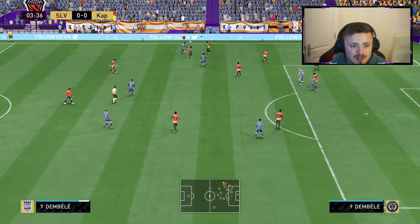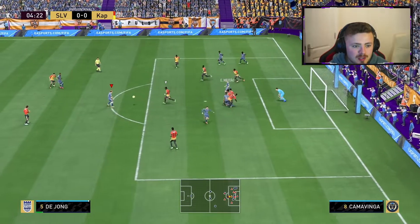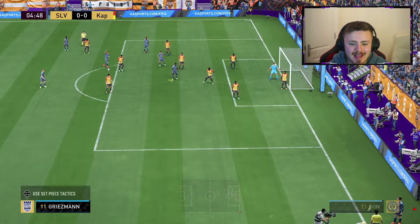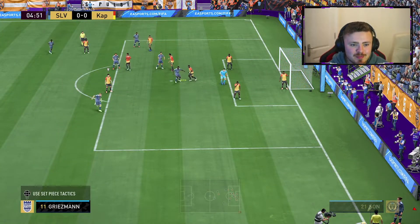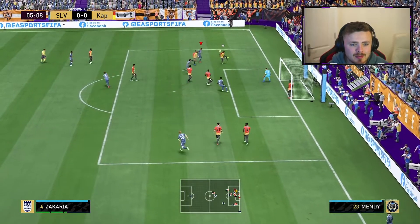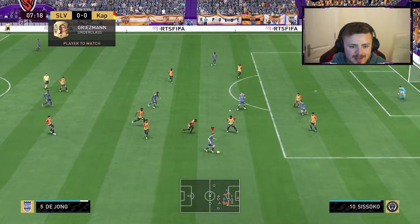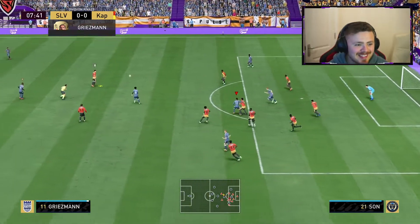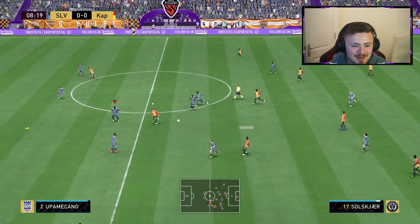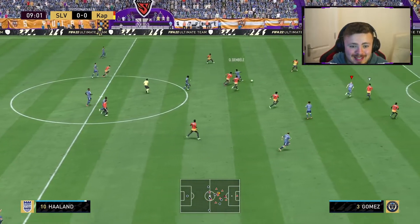Come on Dembele! The dribbling is incredible on Dembele as expected. Camavinga whipped that in. Griezmann, smash that! We've got a corner. Big boys get on the end of this. Upamecano is bringing the keeper out. Let's see if we can bend it around him into that back corner. Big leap but I've got nowhere near anyone. Oh, Frankie! Griezmann couldn't quite get on the end of it but we're creating a few chances, looking a bit livelier. I'm just loving this team so far — got to defend strong and take our chances when we get them.